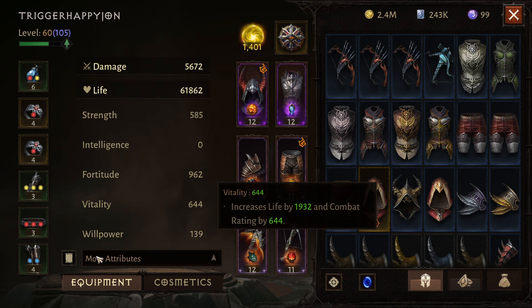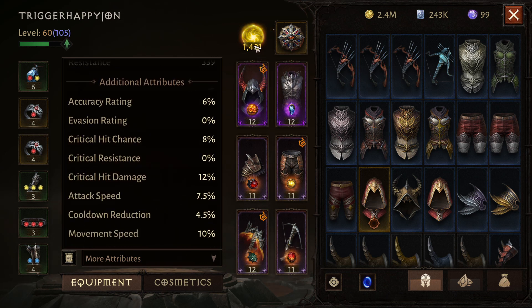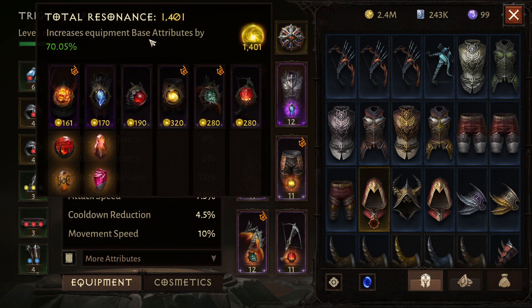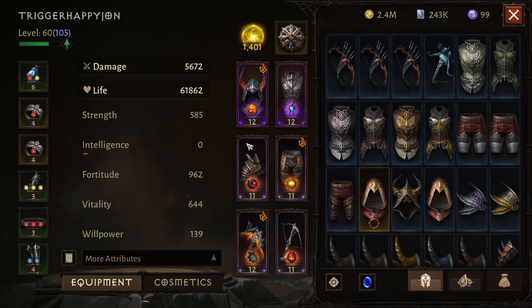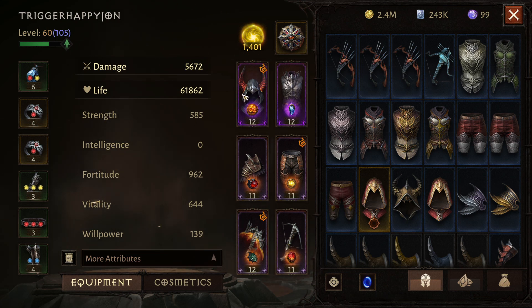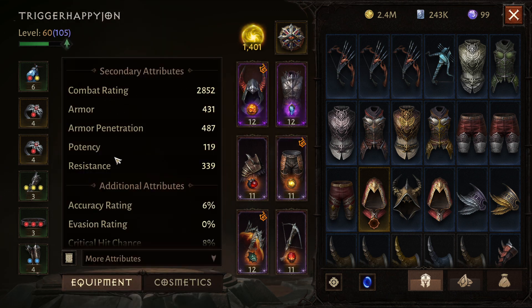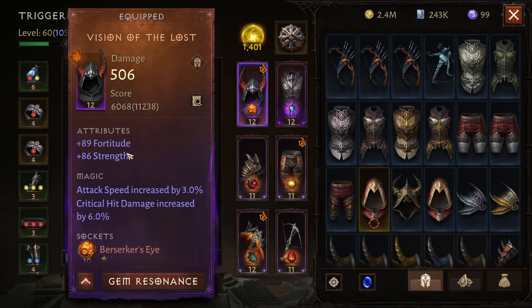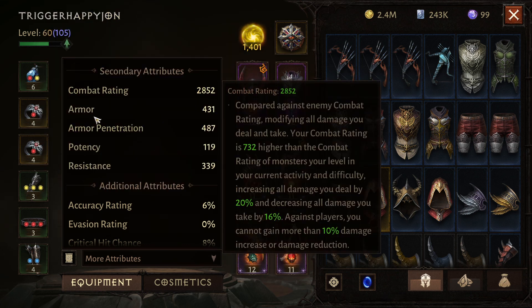Now let's talk about secondary attributes. These are not your primary stats. Resonance increases equipment base attributes — all these stats are modified by your equipped base equipment, not by the primary stats themselves. Keep that in mind as far as your base attributes go, as this is what directly affects your resonance.